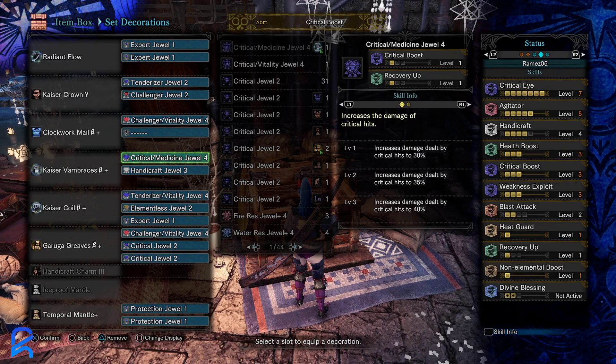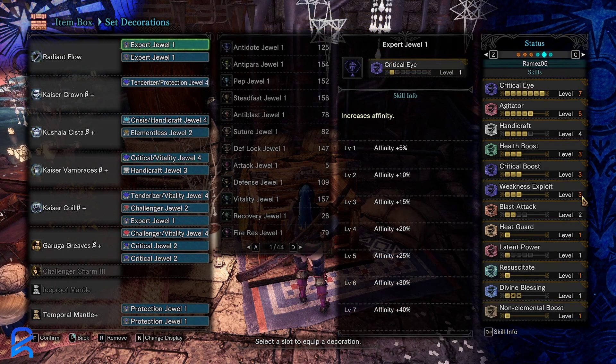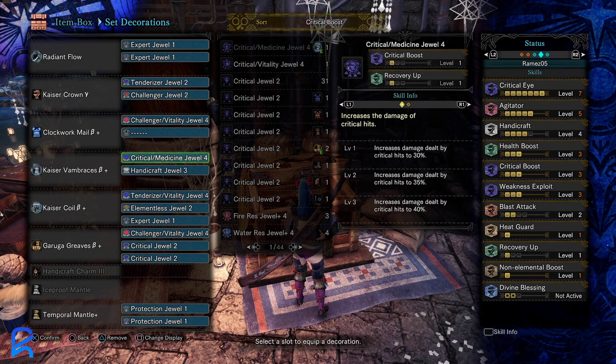It should also be noted that I am using the Kaiser Crown. It may not be recommended depending on your skill level, but a lot of these Masters Touch builds require a lot of level two decos, and having the Kaiser Crown Gamma from high rank really helps. The armor loss honestly isn't that bad. The first build here uses the Master's version if you prefer the extra armor, but you are not that much squishier using a one high-rank piece, I promise you.